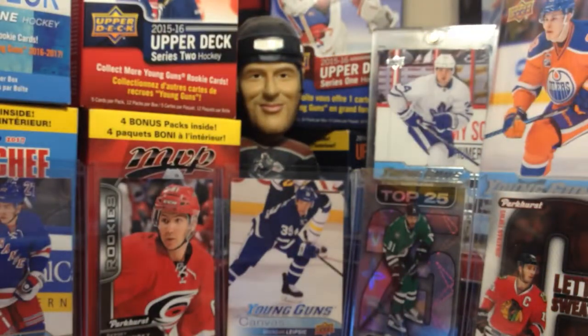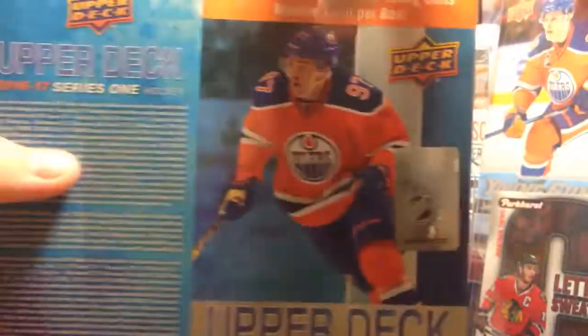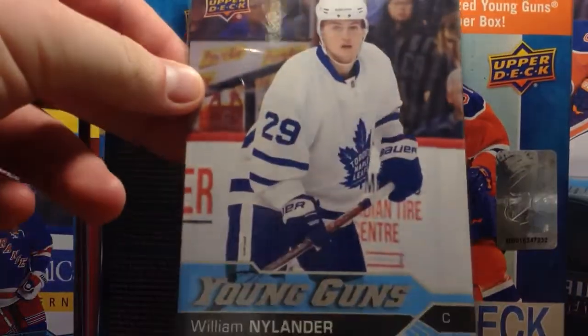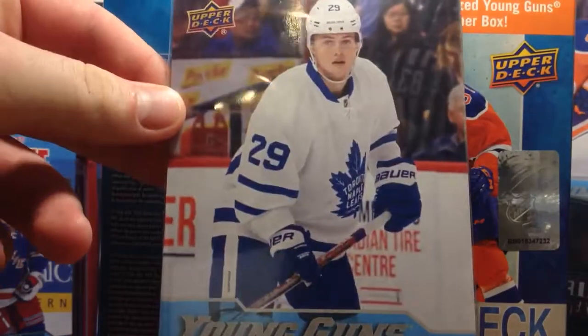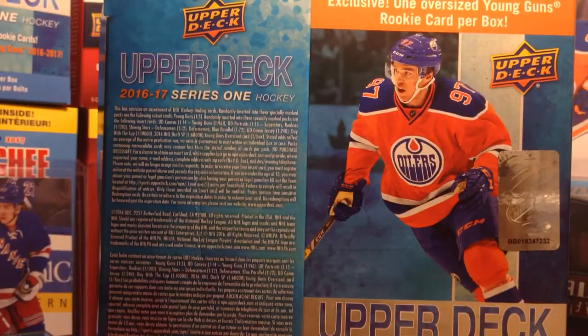He actually did two off camera and I think the Jumbo ones were Dvorak and somebody else. Got to get that dramatic reveal for the Jumbo — and it is William Nylander! There you go, William Nylander. Just need Austin Matthews now, but there you go — William Nylander Jumbo. That's cool.